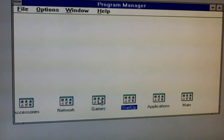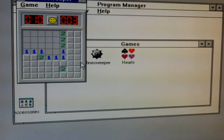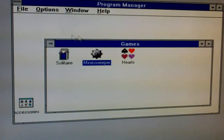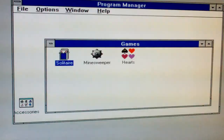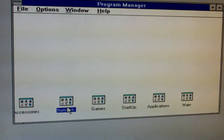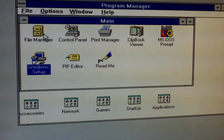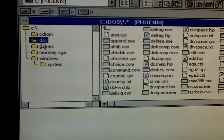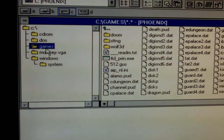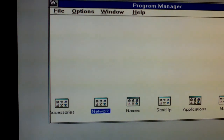It's a blank installation of Windows 3.1. So we've got Minesweeper, which I'm rubbish at. Solitaire, which I really quite like. It's not on it. Obviously we've got no sound because of the sound card issue that we'll get sorted. We've got the file manager. Crazy. So that's Windows 3.1.